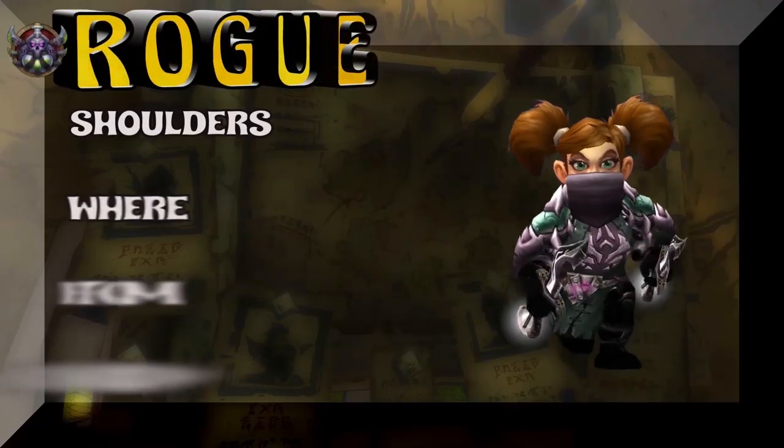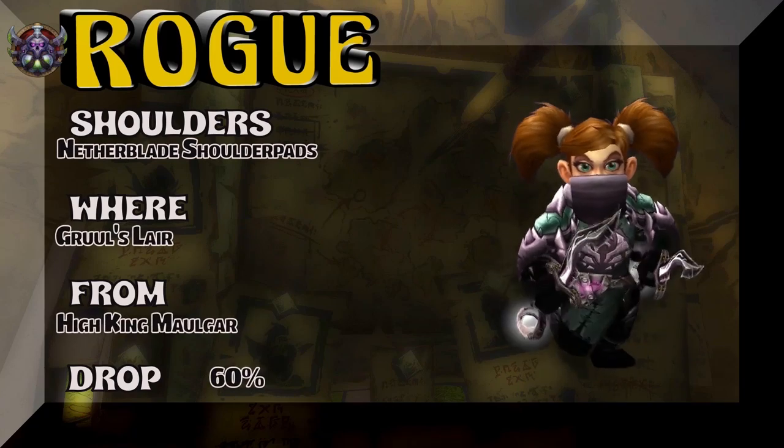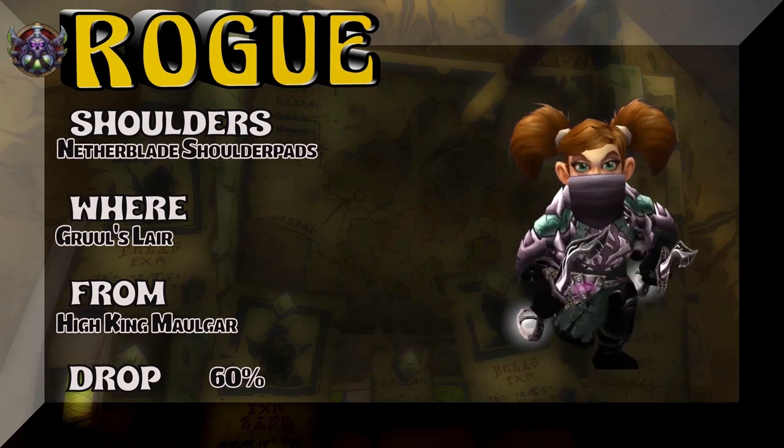Spinning the clock back to BC. We're going to start with the shoulders — Netherblade Shoulderpads, Gruul's Lair, High King Maulgar — 60% on the drop rate for that BC tier shoulder piece.